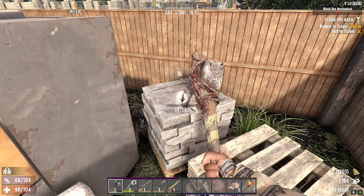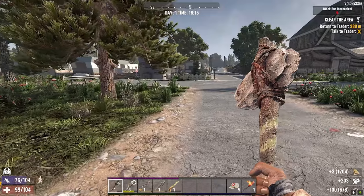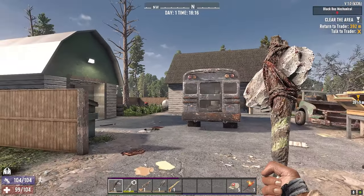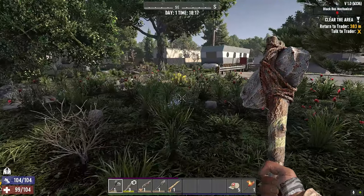If I had Minor 69er, I'd be going a little bit faster and probably collecting a little bit more. But yeah, there's a hundred stone right there. Well, that's been Black Bus Mechanical — just a tier one. Until the next episode, I will see you later.